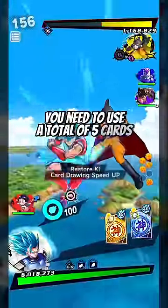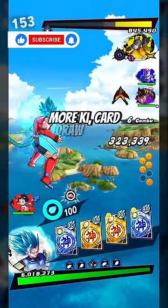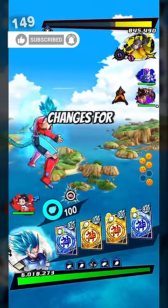To activate his gauge, you need to use a total of 5 cards, and you will get a blue card, more health, more ki, card draw speed, more damage buffs, and you will ignore cover changes for a few seconds.